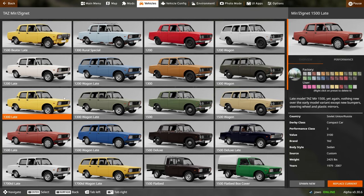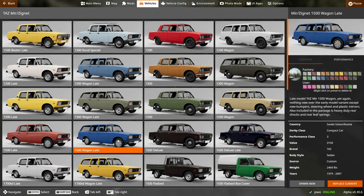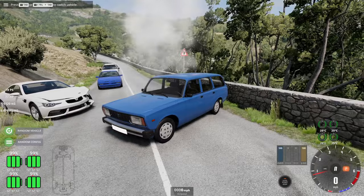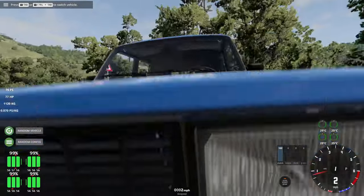If you're looking to see the differences between configs, you can skip a lot of these - they are basically just different engines. You didn't get much choice. You can move up to stuff like the late 1500, which has hubcaps and headlight wipers, actually. It makes sense with all the snow.